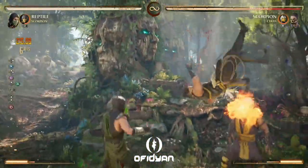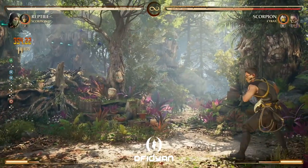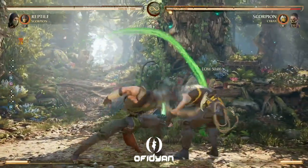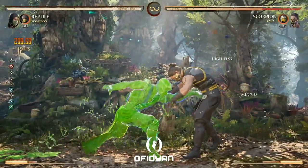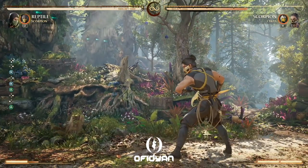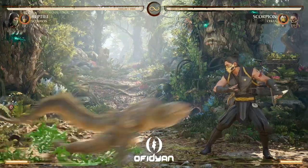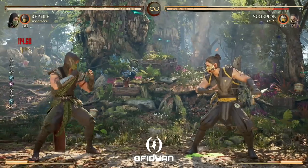On the slam combo ender, you end much further away. Just to show how much time you have — that's quite a bit. One option is you can do the 4-3-2 and just leave it at that with all that hit advantage and be right there at a closer spot to go for something. Basically, you want to do death roll 4-4 into the mix — so like the overhead, or 4-4 into the low, or basically just 4-4 and block in case they wake up.